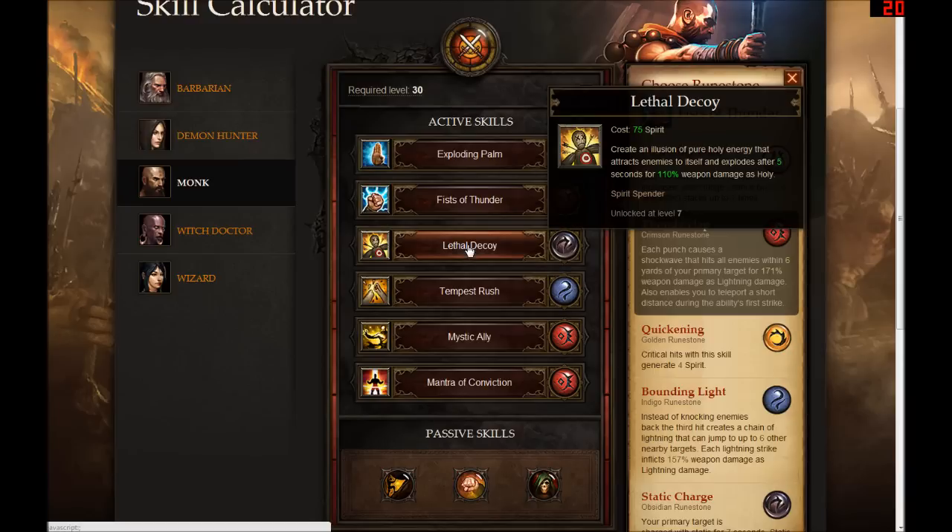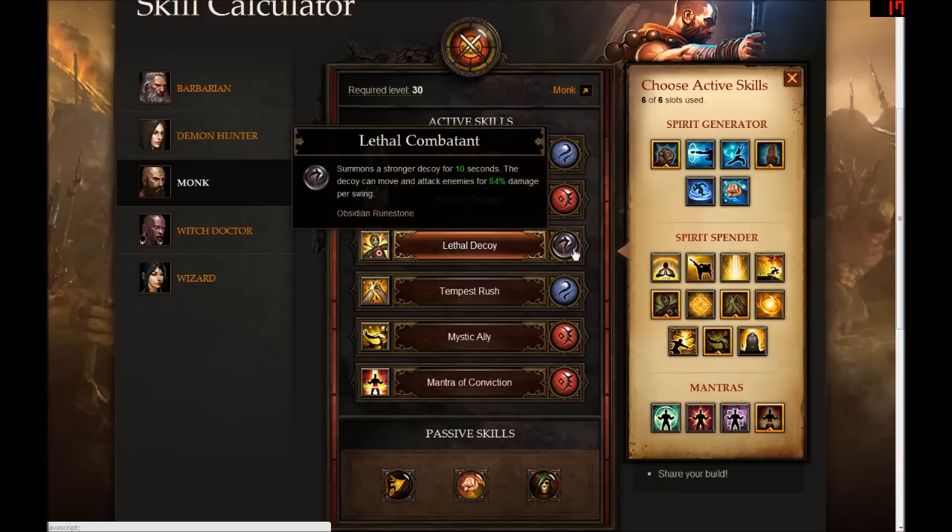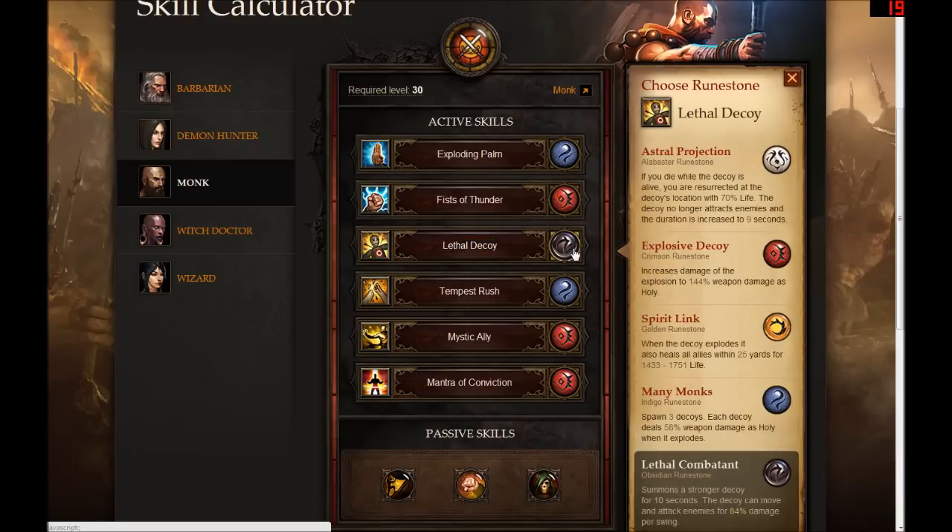The first spirit spending skill I decided to choose was Lethal Decoy. It seems not all too holy to summon up a copy of yourself, lure your enemies to it, and cause it to explode and kill them. Kind of a tricky thing — it doesn't seem too monk-like or holy-like to me. It does cause holy energy damage, but I'm not buying that. I think this guy is evil for calling up a lethal exploding decoy. I decided to rune it for the Lethal Combatant, which causes the decoy to run around and smack enemies for the monk — kind of an evil ally situation. Seemed pretty cool and fits very well within the build.